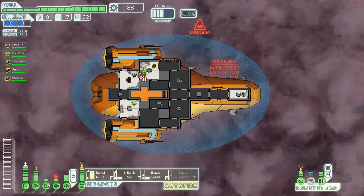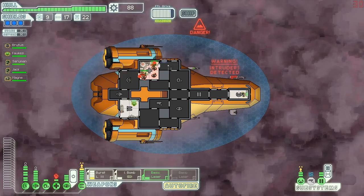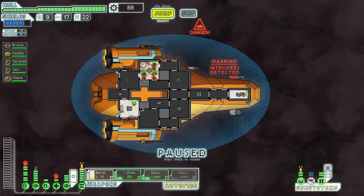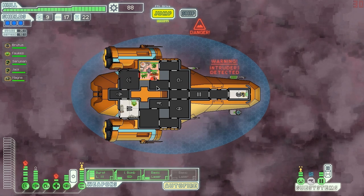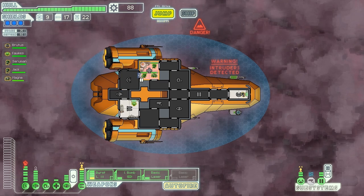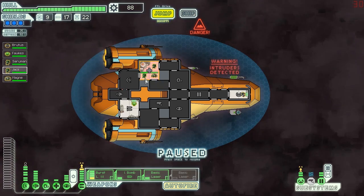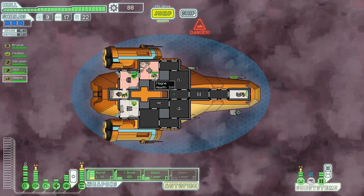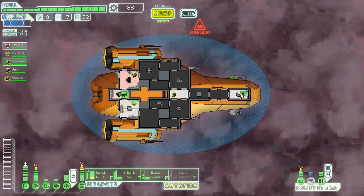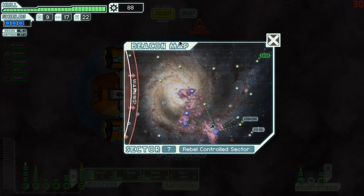They took one hit. Jack, back to your standard position. Back to your standard position, Magne. Sour Man, you had a little bit of damage but you're okay. Overall, I'd say that was a successful little murder spree. Let's jump forwards and head towards that quest beacon. We can get to this distress beacon and see what they have to say.